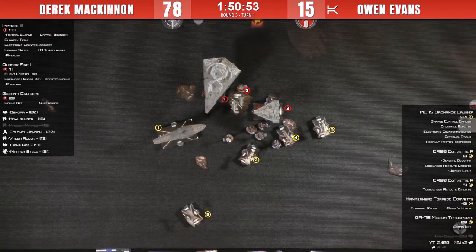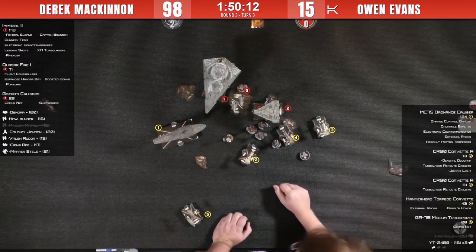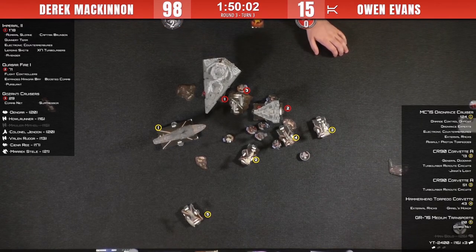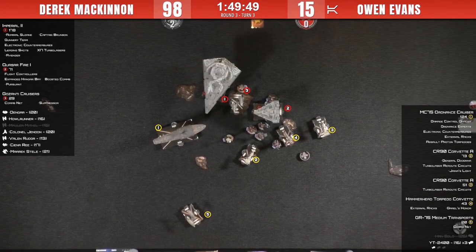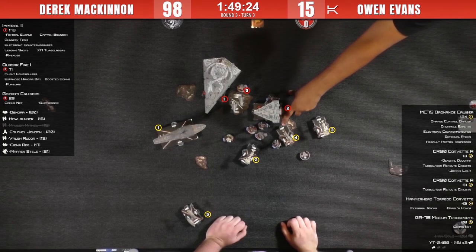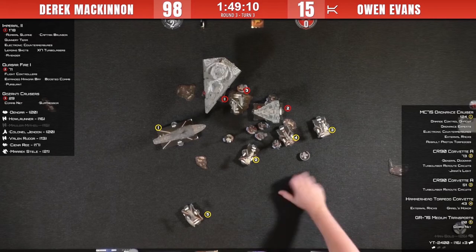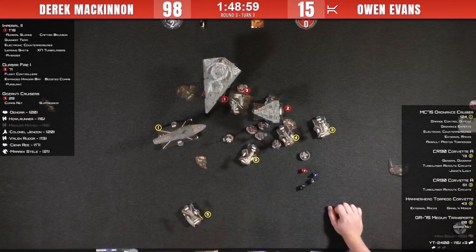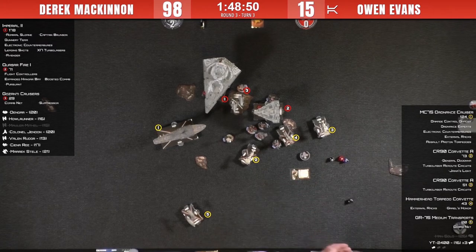One more round of the outpost for Derek. We're on turn three now, top of turn three. Despite Owen losing a bunch of squadrons, all Owen needs to do is take out the Quasar and the ISD and he wins by tabling Derek. His first activation is Concentrate Fire on Gerald's Honor. They're just trying to figure out if the shot is obstructed. It's an unobstructed shot — Hammerhead front to side. Owen's plan is to deal as much damage to that vulnerable Quasar and then smash it with Gerald's Honor. External racks coming — five damage.